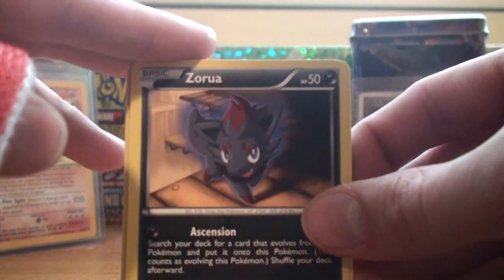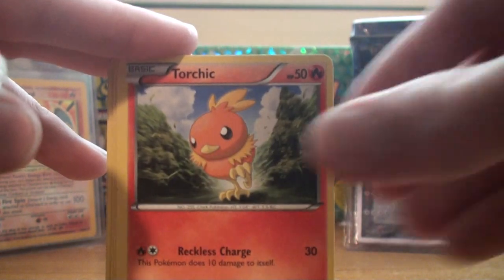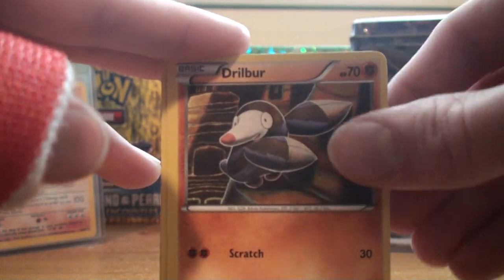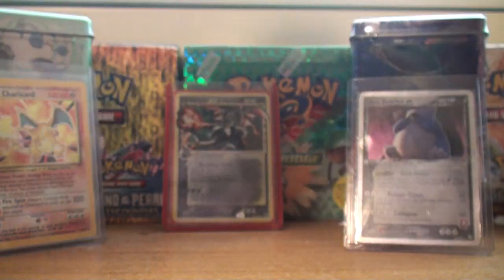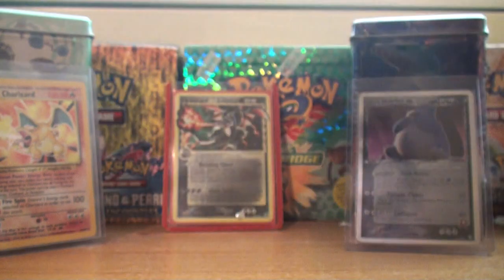Let's start this pack off — we've got Zorua with Ascension, Lillipup, Torchic, Eevee with 60 HP — this is the better one — Drillbur, Torkoal, Vullaby, and another Random Receiver — nice. So the reverse — ooh — a Random Receiver again as the reverse, that's pretty cool. And our rare is a Bisharp, the dark version, not the metal one.